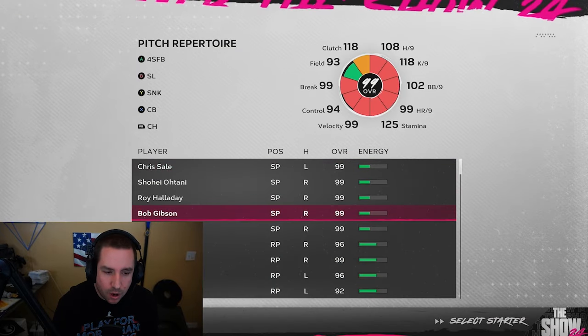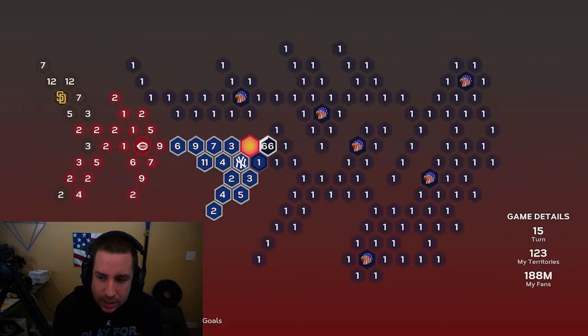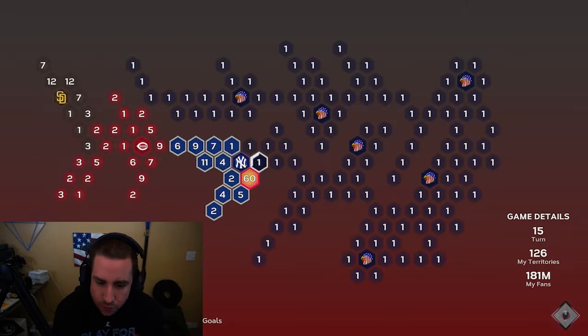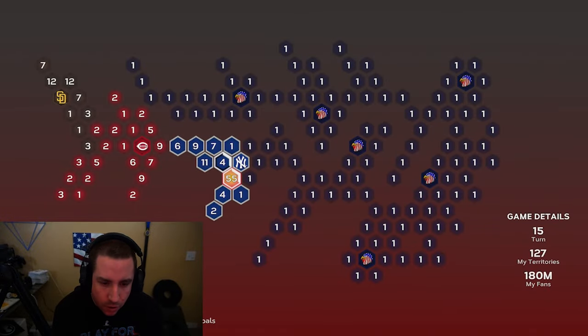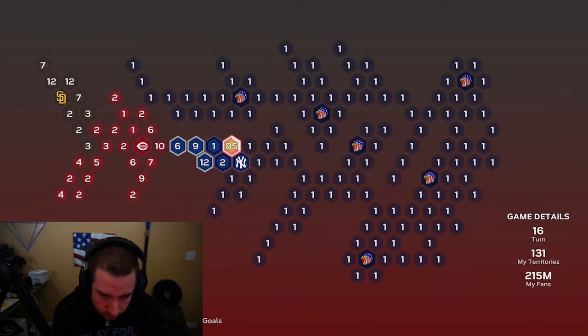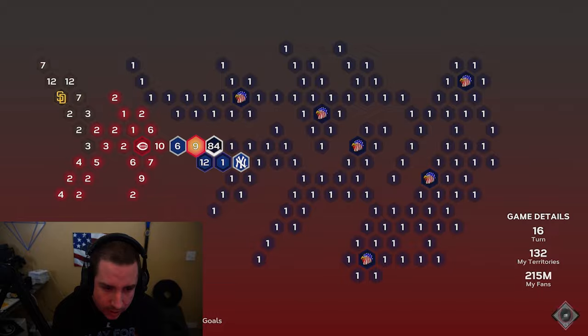Now we're going to make our way towards the Yankees, almost all the way down, then reinforce and come back up to get these territories out of the way. That way we can go straight forward towards the Reds once we're done with the Yankees. We'll attack to get rid of a majority of these fans and then make our way back towards the Yankees stronghold after they try to attack us.